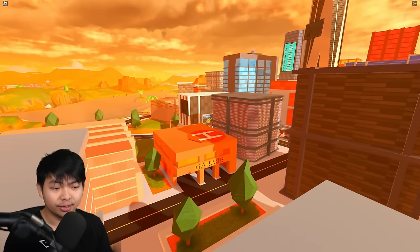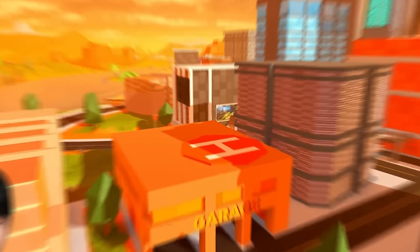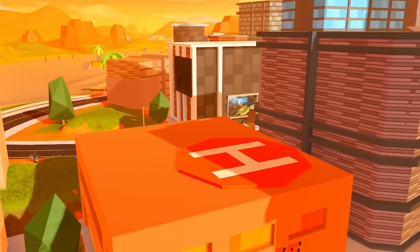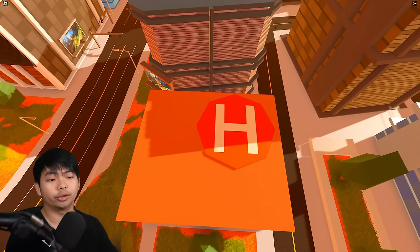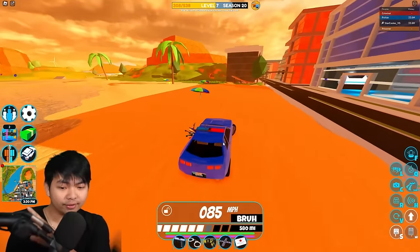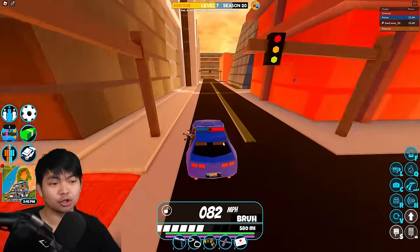If you guys haven't already noticed, you can see the helicopter pad on the garage actually shifted to the right a little bit. It used to be in the middle and now it's shifted toward the right of the garage. Right now it's 2pm, so let me show you guys something else while we wait for 12:45am.